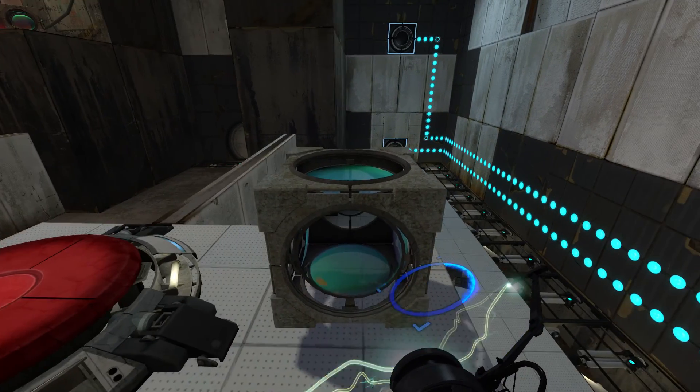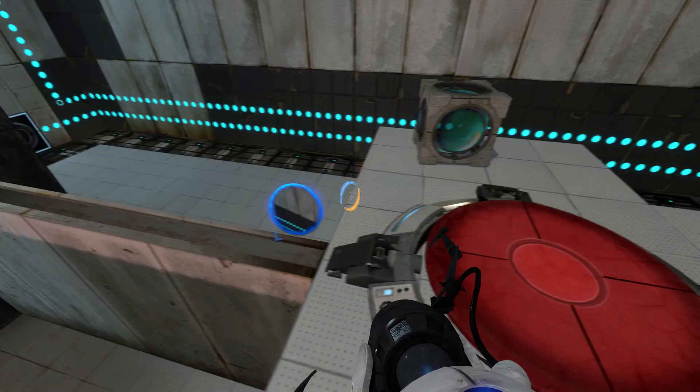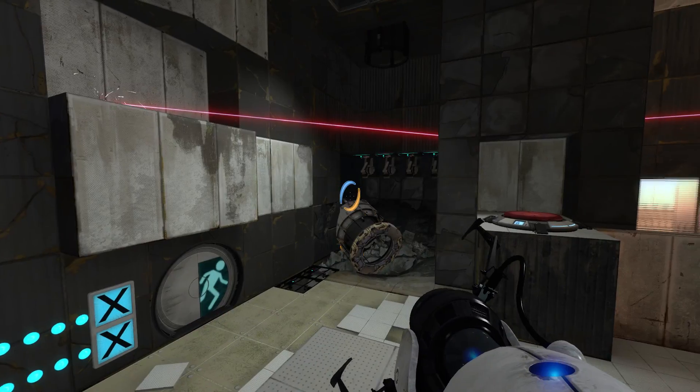What does this do anyway? Ah, it just keeps portal walls from showing up. Okay, so we got two laser receptacles I need to hit to open the door.